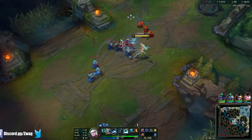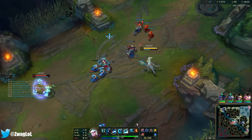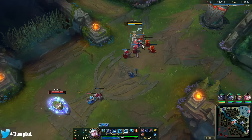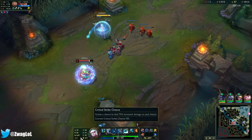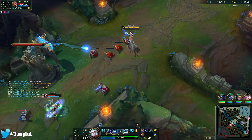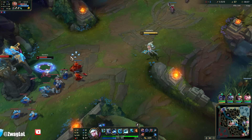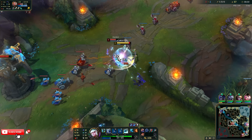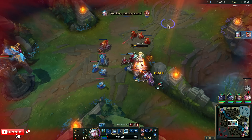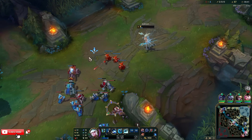Q is for wave clear, W is for fighting. I'm doing 22 on-hit damage right now, with Aery adding poke. There's Briar — I still had my ult but that was actually kind of close.